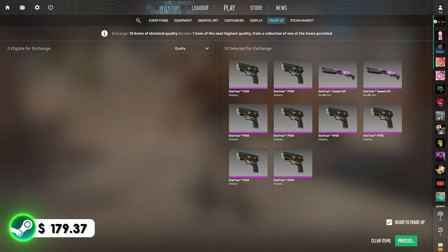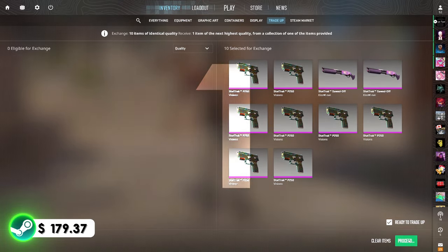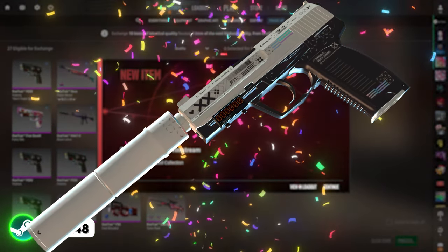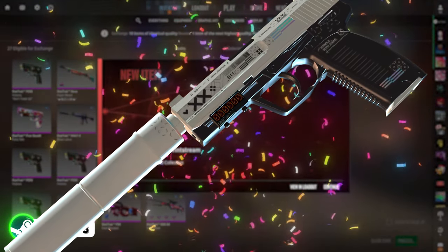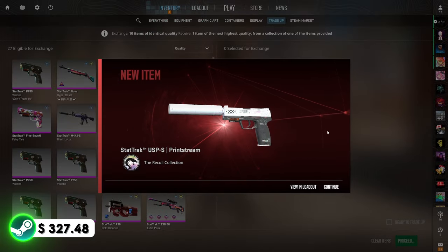Let's see what we get on the last attempt — the fourth and final attempt for the USP-S print stream. I would say that we should hit it because we have a 50-50 chance, and we already hit two Chromatic Aberrations, but we all saw how that first contract went. I'm not even going to sit here and ask. I'm just going to click. 3, 2, 1, boom. Let's go! I honestly didn't think it was hitting. I had no faith whatsoever, but we hit it. Let's go. That makes up for all of the other misses in the video. I'm not even upset.